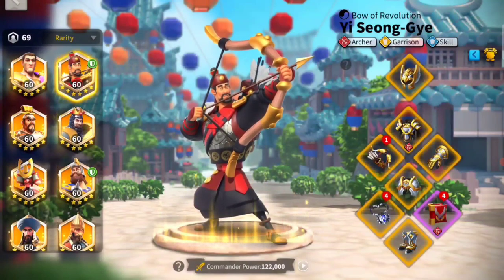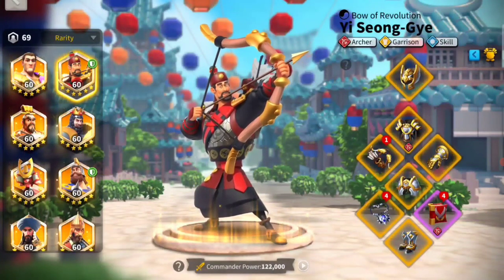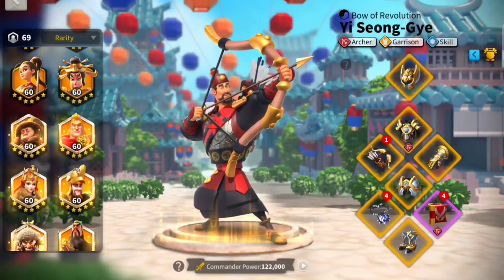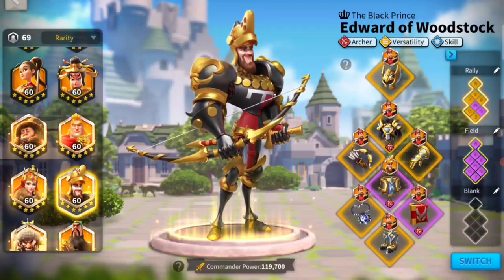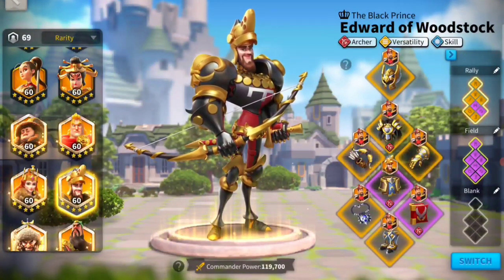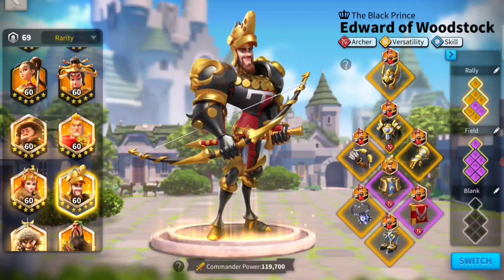Looking at our YSG, who is very well dressed, let's say we have this setup for YSG because he's in Sunset Canyon right now. Now let's say we need to do an urgent rally with Edward. Edward has all purple equipment, which is not that bad. We have named our first setup as 'rally' and our second preset as 'field.' The problem is, if I press the switch button, the game will forget that YSG was supposed to have that equipment later on.